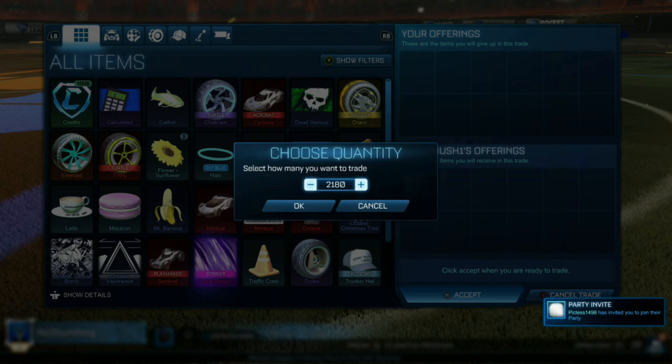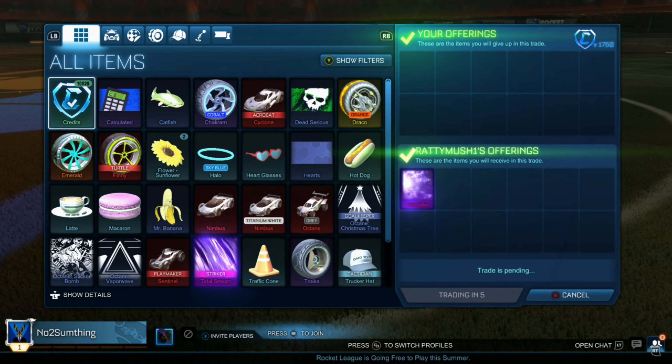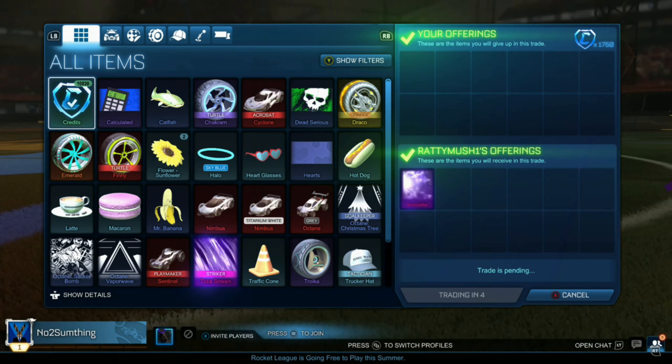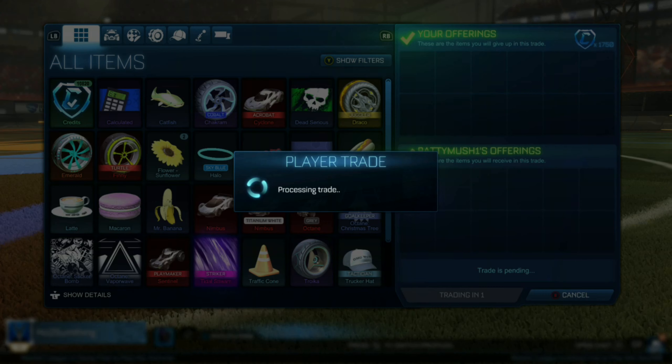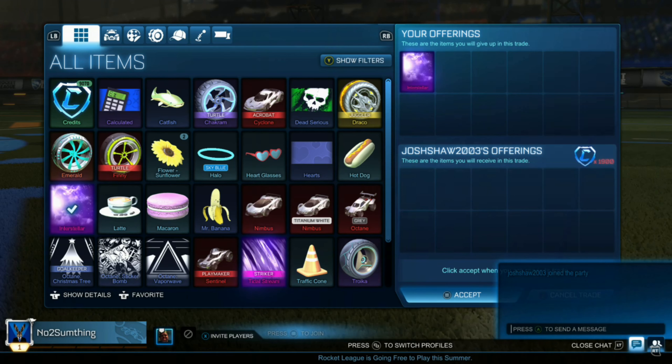We're going to be paying 1,750 for an Interstellar, which is 1,900 at the minimum value right now, so we're paying 150 under. A lot of people quicksell Interstellar because a lot of people want it and have it — it's popular, so many people will be quickselling it. Very happy about this trade, and in literally just one post we're getting 1,900 credits, making an easy 150 credit profit almost instantly.